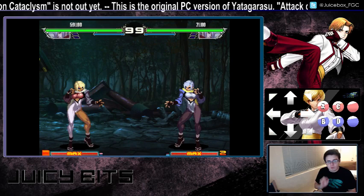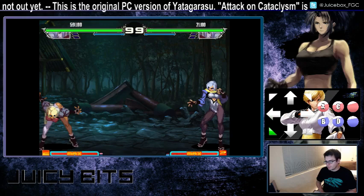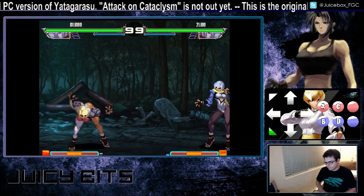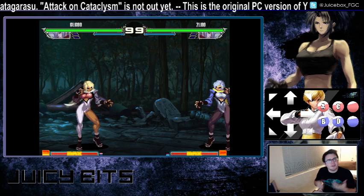The EX version can also be interrupted with her special moves — right in the middle of the move, you can do her other specials, or even her supers. That is a choice that you have, though it's going to take some good execution to be able to do this.